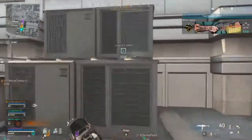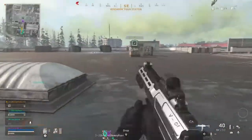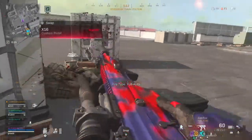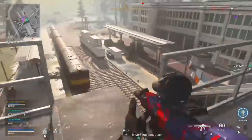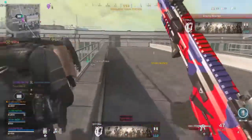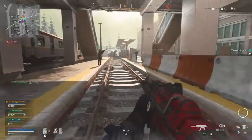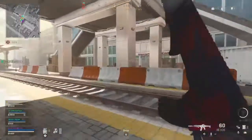I've been having a lot of success with this Kilo setup. I basically have the longest barrel on it, Commando foregrip, monolithic suppressor, with the VLK sight and the 60-round mag. What's interesting regarding the VLK sight is I like it for the zoom in Warzone, because this gun doesn't really have anything specced for speed. Before, I would use the Tac Laser on my assault rifles to kind of make up for the three other attachments that slow down the mobility and the ADS time.